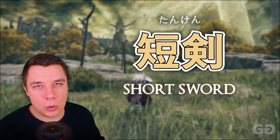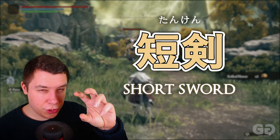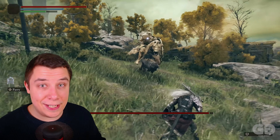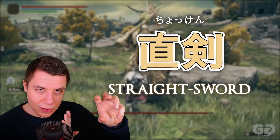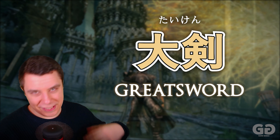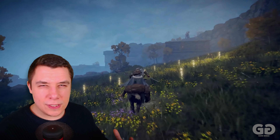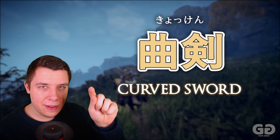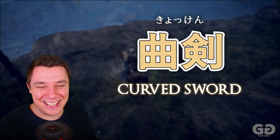The first weapon category in Elden Ring is Tanken, the short sword — a combination of Tan (short/small) and Ken (sword). Then we have Chokuken, the straight sword — Choku for straight, Ken for sword. Taiken is the great sword — Tai meaning big, Ken for sword. There's also Kyokuken, a curved sword — Kyoku being the curved kanji, followed by Ken for sword. You can see this Ken kanji is super useful — if you see it, you know that's a sword.